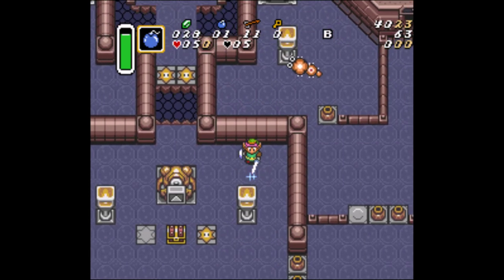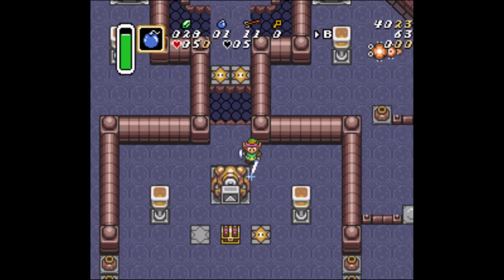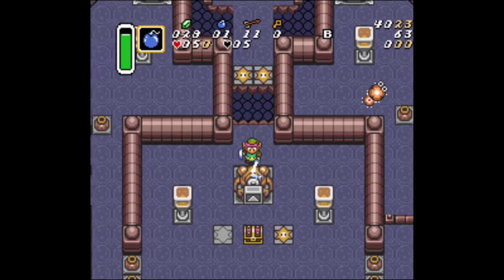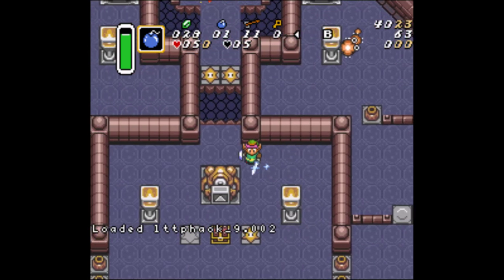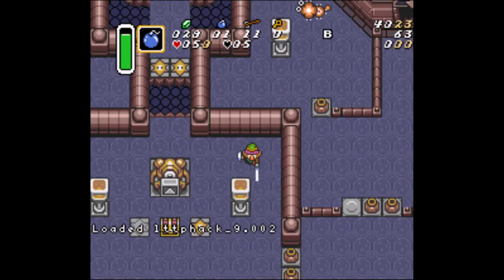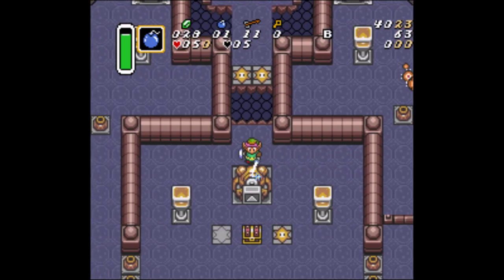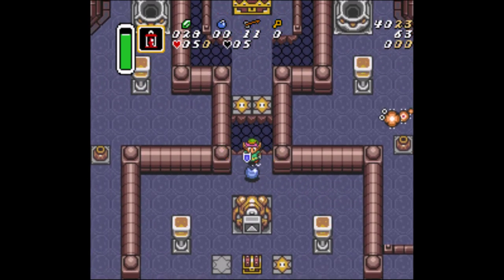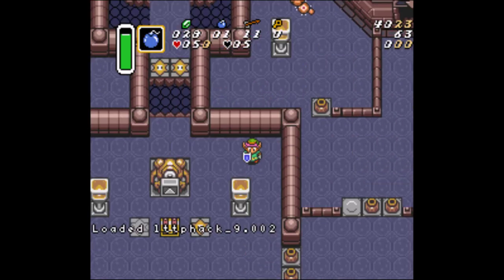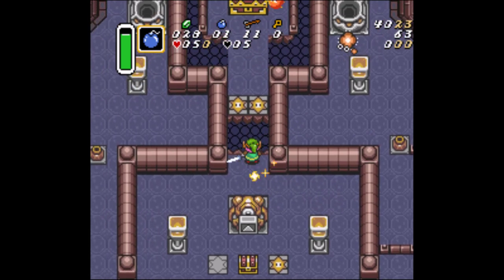Let's see if we can get a good teeter so you can see it. Watch Link real carefully, and if I do it right, he will be balancing on the edge for a second and trying to get back. That was a really good one — pause and rewind if you wanted to catch that again. But there's a lot of leeway for when you actually let go of B. That time he didn't teeter at all, but I'm still in the right spot.